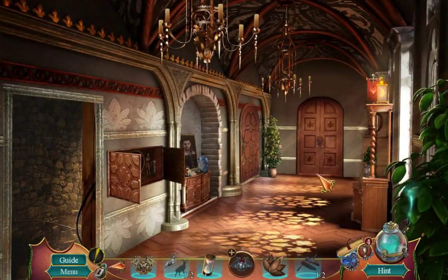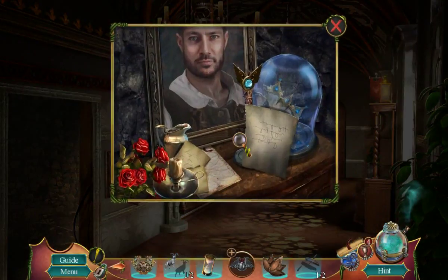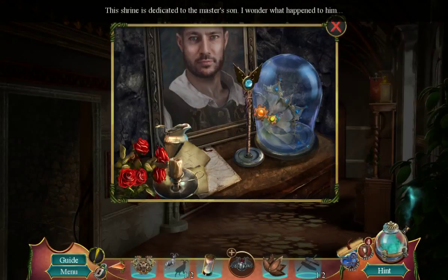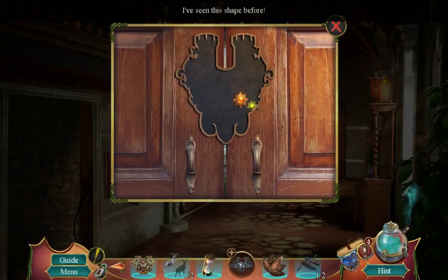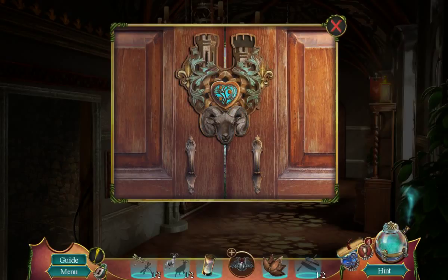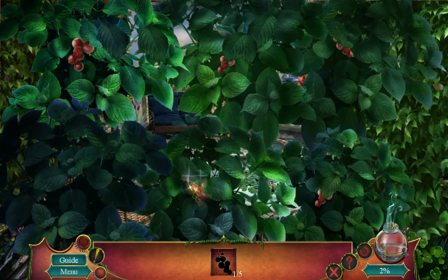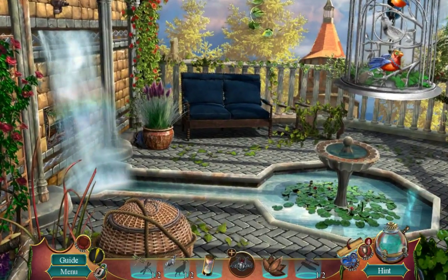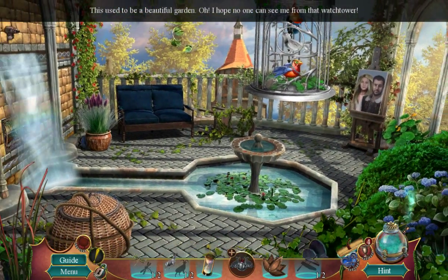Restoring the missing plaque might release this lantern. In loving memory of Sebastian — gone but never forgotten. The shrine is dedicated to the master's son. I wonder what happened to him. How can I break this glass without damaging what's inside? I've seen this shape before. Get some berries. This used to be a beautiful garden. I hope no one can see me from that watchtower.